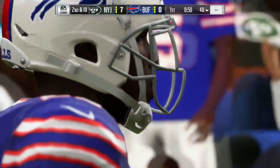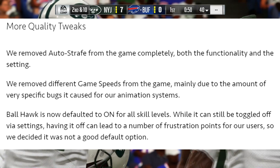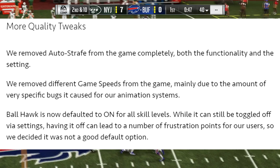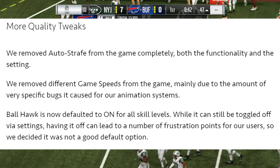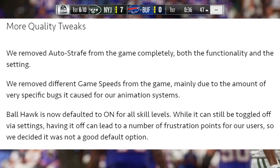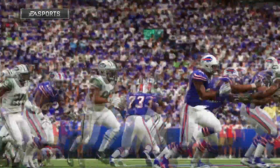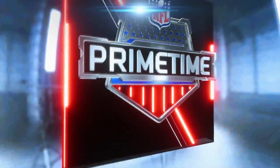Some quality tweaks: they removed auto-sprint from the game completely, both the functionality and the setting — no good player uses that anyway and it does more harm than good. They also removed different game speeds from the game, mainly due to the amount of very specific bugs it caused for their animation system. We need one game speed across all modes — it makes it easier to tune, patch, and clean the game up. Certain animations work okay on one game speed but are a complete mess on another, so it's much easier to build and fix a game running on the same surface.